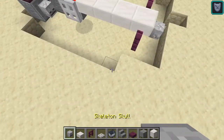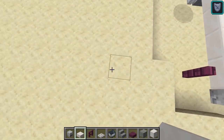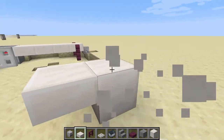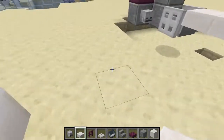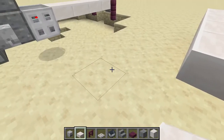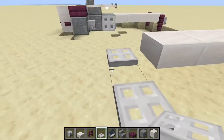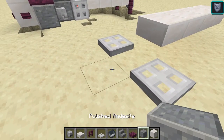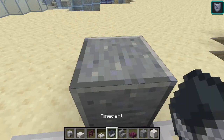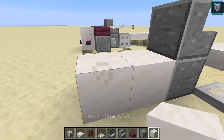First, some slabs here — we'll have four right here. Then put iron trapdoors here. One polished andesite here, and polished andesite stairs here.